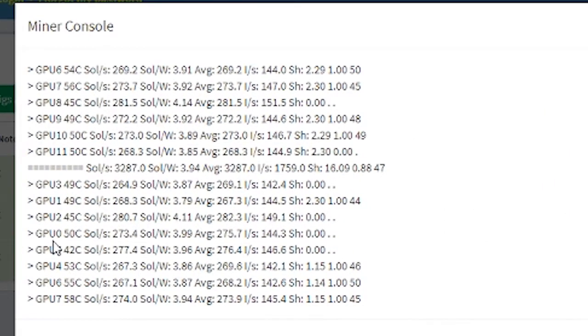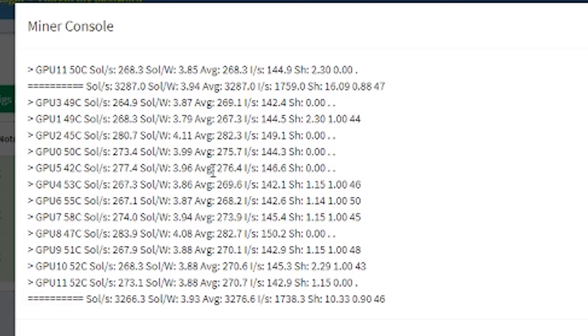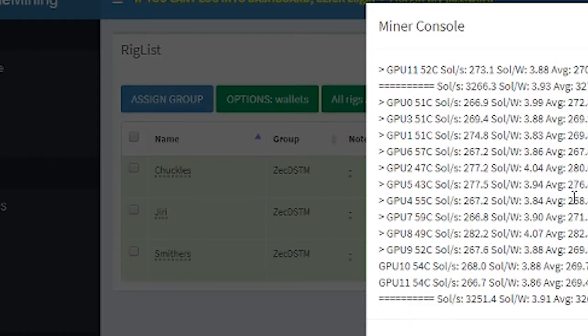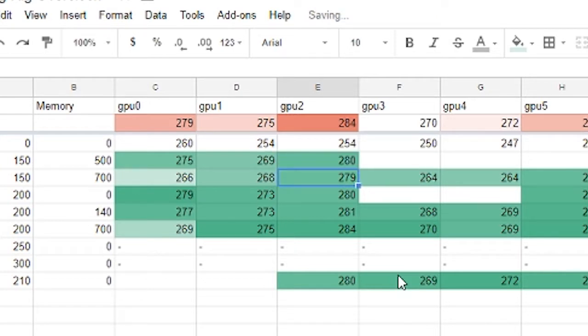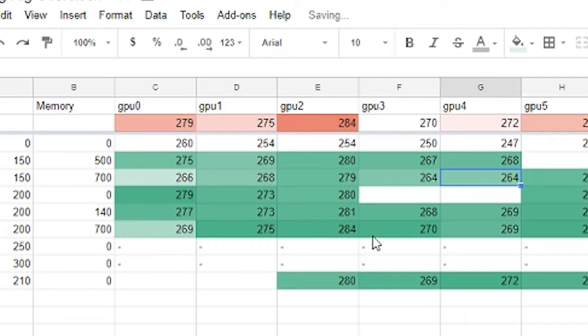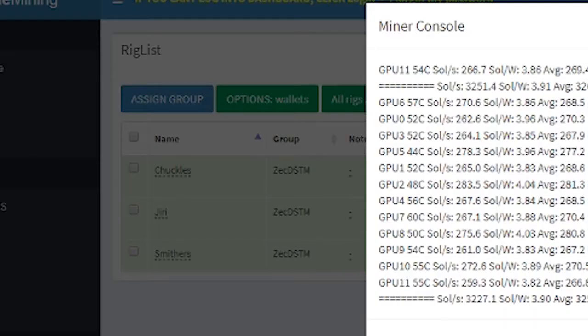They're starting to come up. GPU zero average is 275 — and you'll notice right away GPU zero likes the lower memory setting, so at 500 it's actually working better than at 700. GPU one is 269, same trend with GPU one, just slightly different. GPU two is 280. GPU three is 267.